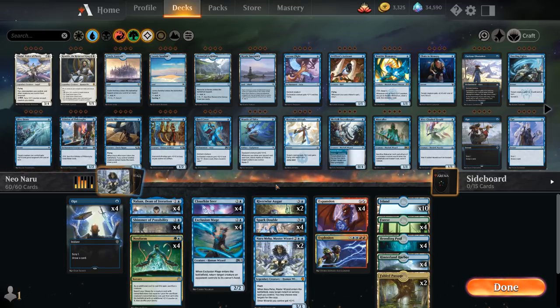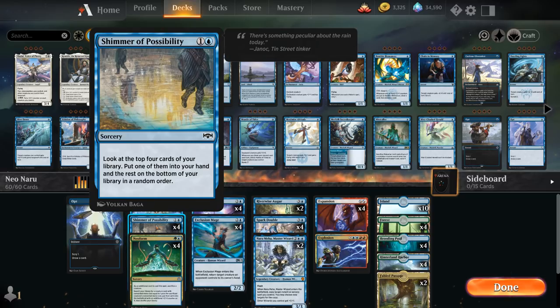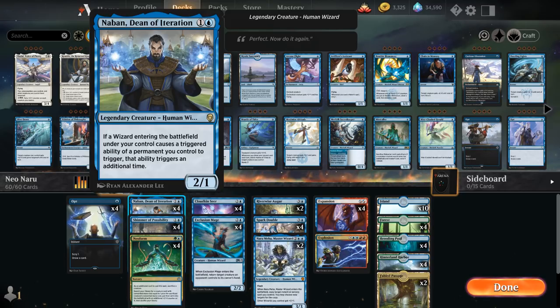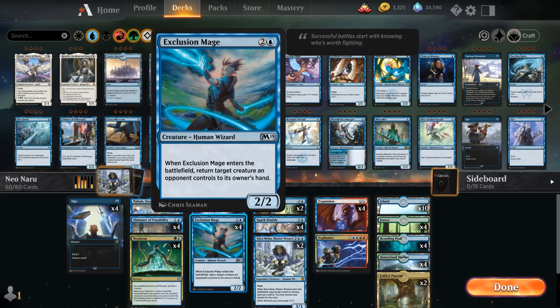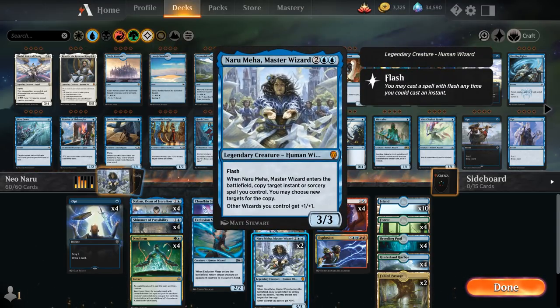Looking at the rest of the deck, we've got some card selection to spend in the early turns to find the combo pieces — four Opts and four copies of Shimmer of Possibility. The only card that's not really a combo piece but fits well is Naban, Dean of Iteration: a two-mana 2/1 wizard. If a wizard entering the battlefield under our control causes a triggered ability of a permanent we control to trigger, that ability triggers an additional time — especially great with Cloudkin Seer drawing a card, so we draw two with Naban in play, and Exclusion Mage bouncing two creatures. It also doubles the Riverwise Augur and even Naru's ETB effect, though that requires a spell on the stack.